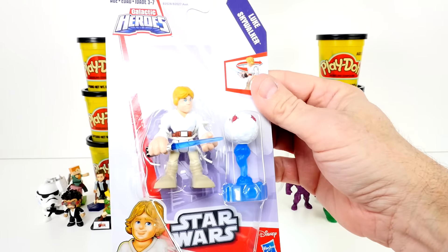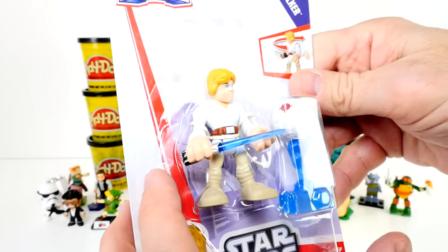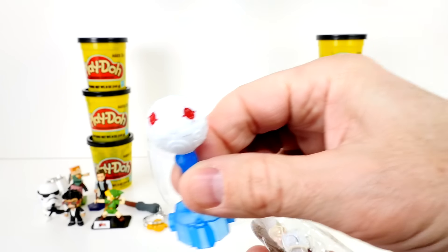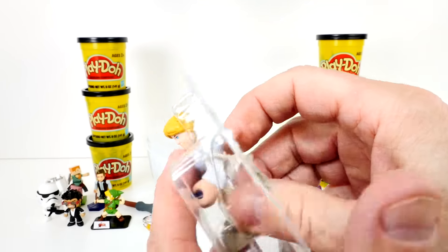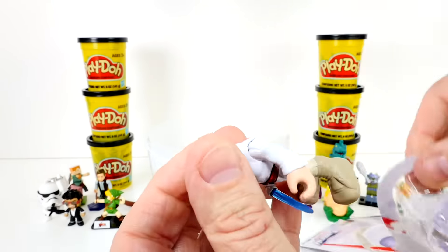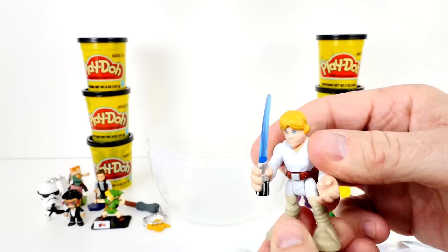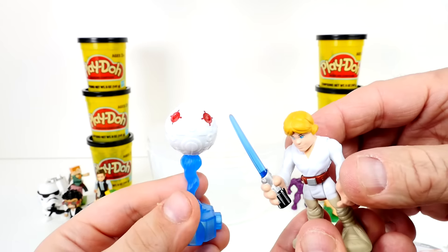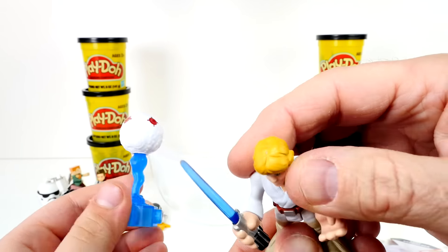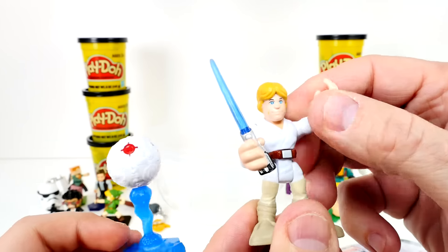Last thing in here, and it is Star Wars Galactic Heroes! With Luke and the probe droid thing — his practice probe droid thing. Pew pew pew! Let's see if we can break Luke free. There he is. Look, he's posable. You hold the droid. You ready? Pew pew pew! He needs a helmet — that helmet thing. Wow, it didn't come with his blast helmet thing. But this is pretty cool, I like that a lot.